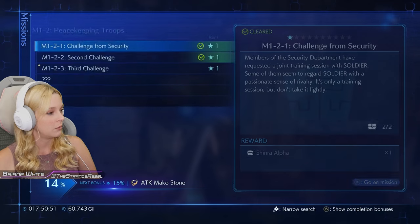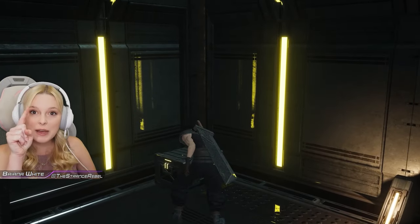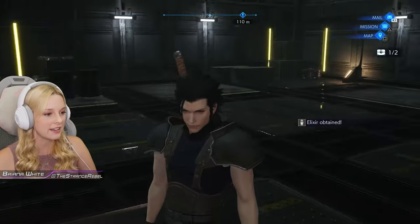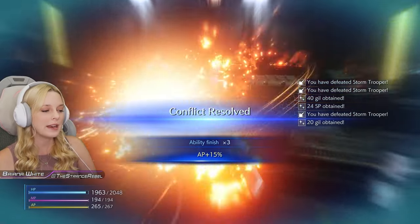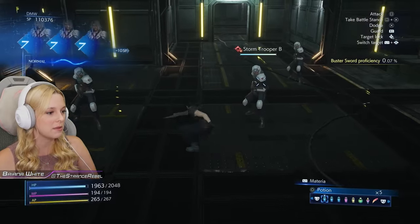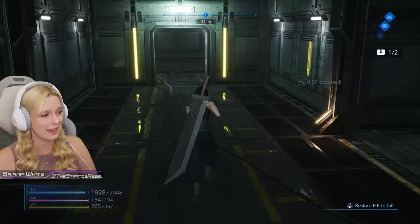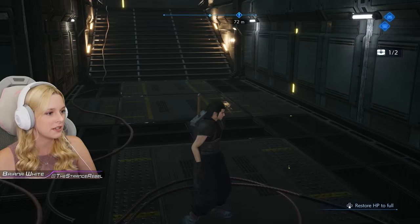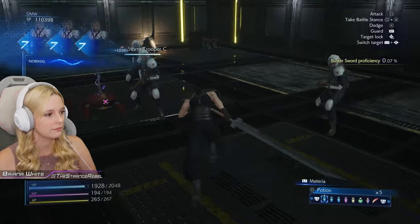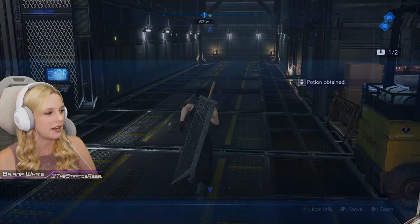The third day of our joint training — I guarantee it will be a day of shame for SOLDIER. One, two, three — two treasure chests, let's do it! Sometimes the treasure chest is behind you — you always gotta check. I just have to show these troopers who's boss, and the truth is it's me — I'm the boss. I, Zack, am the boss. We should tell Luxiere about all of this — we should tell Luxiere how amazing I am.